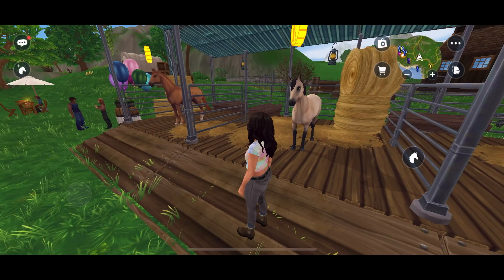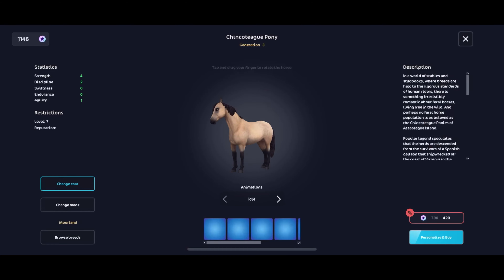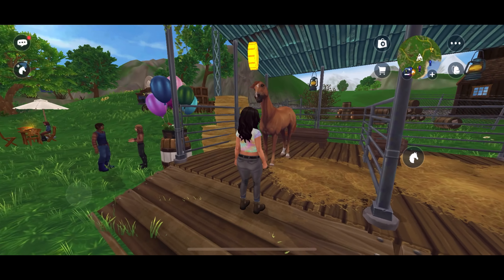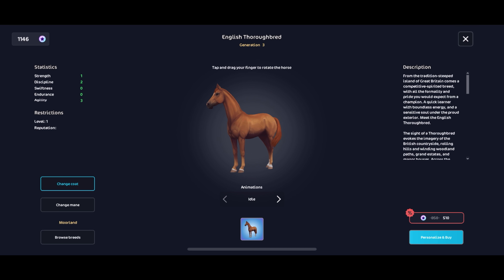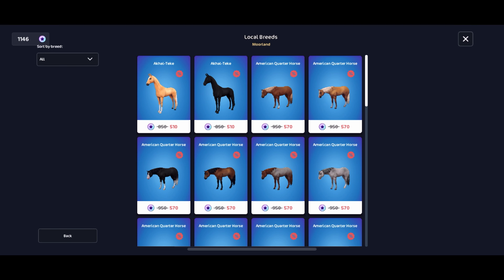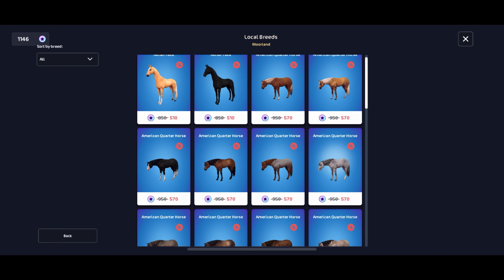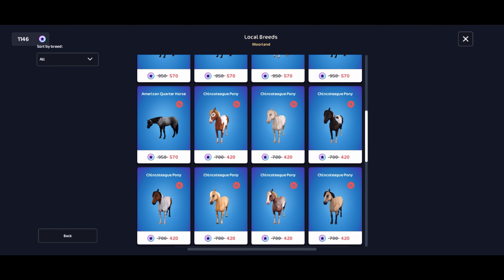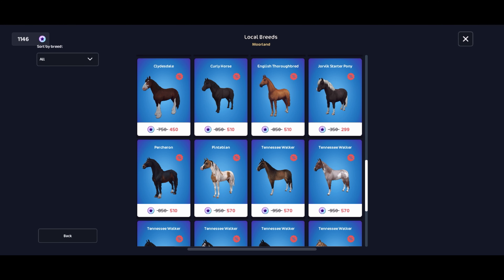I see a breed here I recognize but I'm not going to embarrass myself by trying to pronounce its name. And this is the thoroughbred I'm talking about — the English thoroughbred. English and American thoroughbreds, as far as I know, are basically the exact same except the only argument is that English thoroughbreds tend to maybe be a little bit bigger-boned, which I prefer.